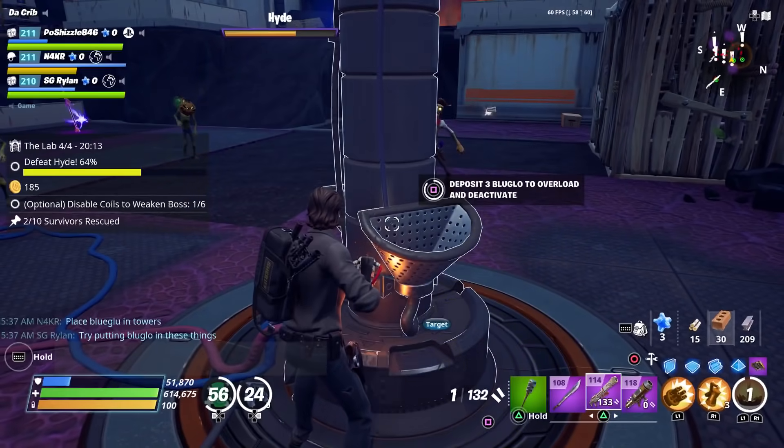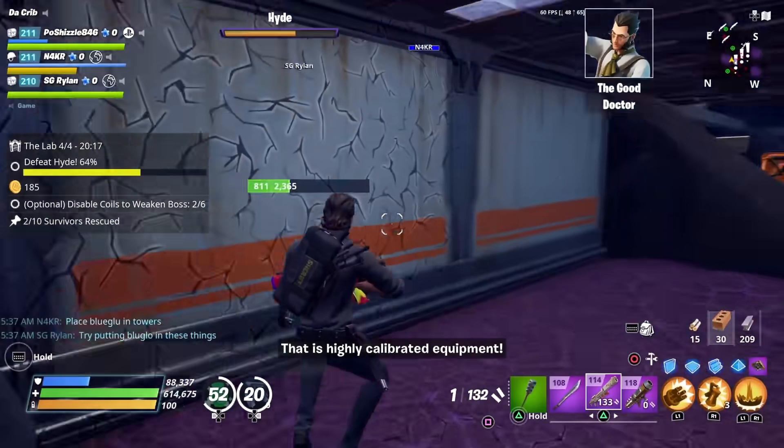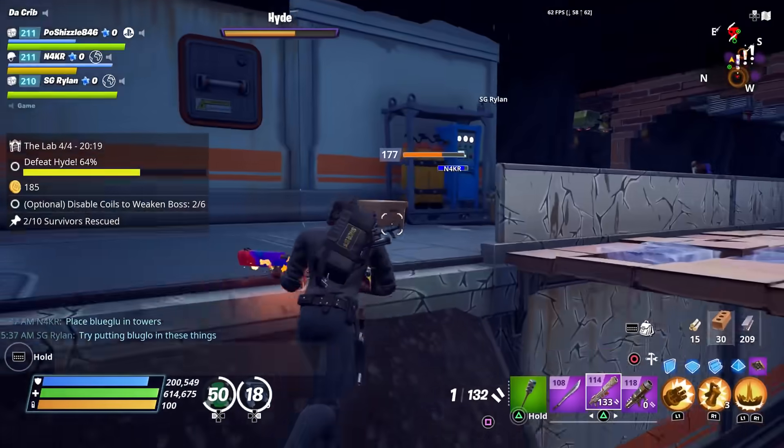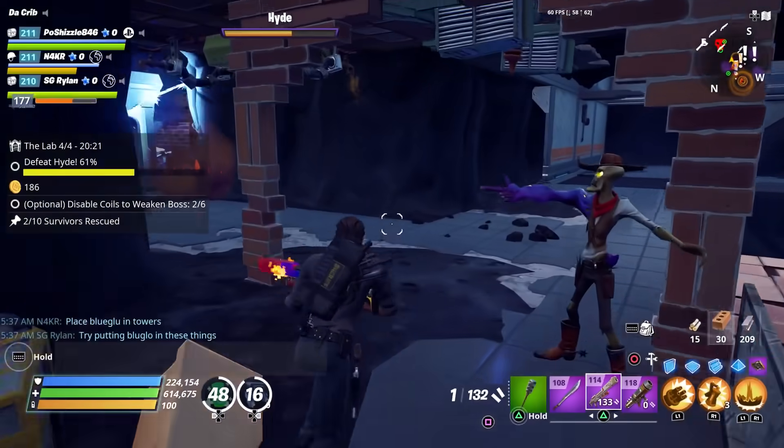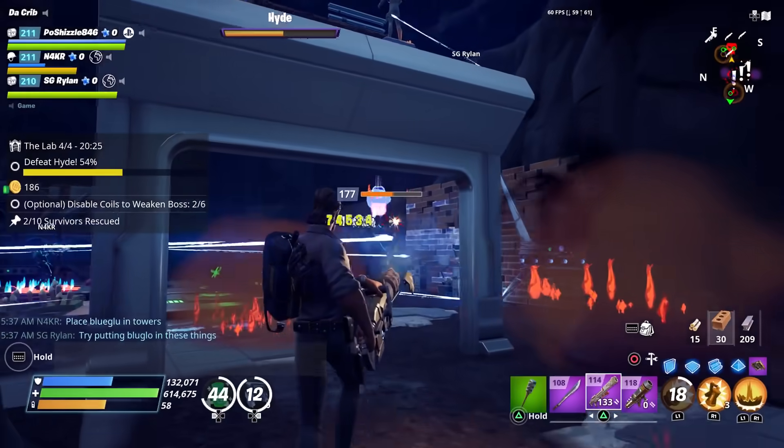I've only tried it once, but we're going to try a bunch of different methods to kill him and see what's the best way. No matter what method you use, you're going to want to put the blue glow in the towers and then try to deal damage to the boss.